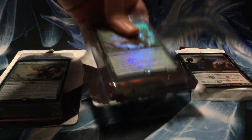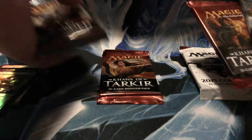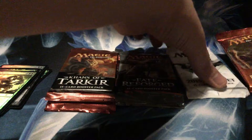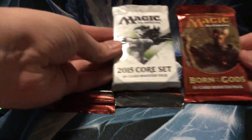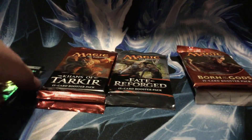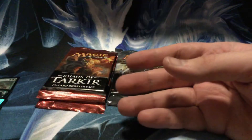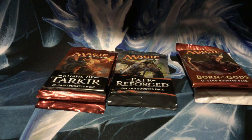Okay, let us see. Nice — we got two Khans, two Fate Reforged, and a Core Set 2015, and Born of the Gods. Let's see what these promo cards are: Genesis Hydra, Necromancer... okay, they're all the same. That was easy.